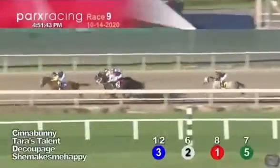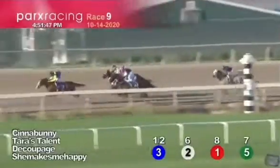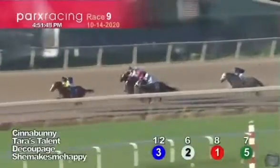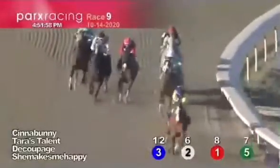Cinnabunny rounds the far turn. The lead is only a length and a half. Tara's Talent has made some grab at the inside. Tara's Talent lets it out a little more at the quarter pole, now in front by three. On the inside, Tara's Talent is lounging off just a bit. Decoupage drops back. But Cinnabunny is now beginning to draw away with every stride.